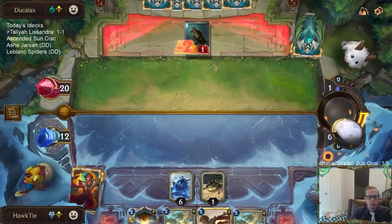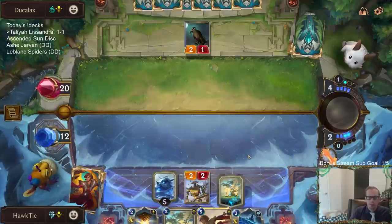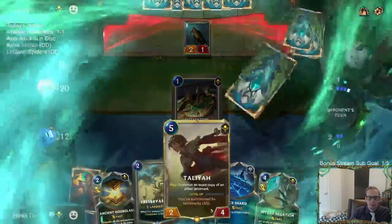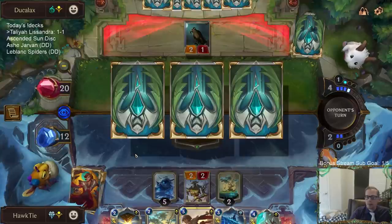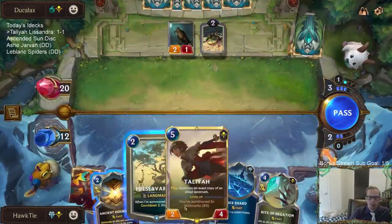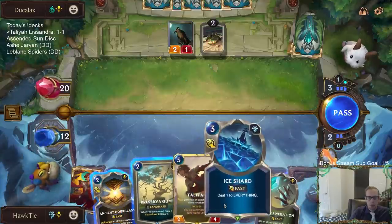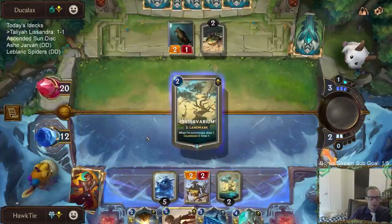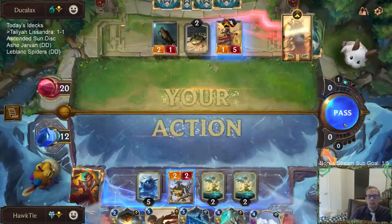I need more of those kinds of cards, less Preservariums. I need more like the deal-one-to-everything, Blighted Ravine. Ice Shard — there we go, Ice Shard good. I'm thinking about passing and not playing Preservarium so I'll have 7 mana next turn. If I play this then with Ice Shard I'd only have 2 other mana; if I don't play it, with Ice Shard I'll have 4 other mana. I guess I'll play it. No — I wish I didn't play it, would have had Avalanche and Ice Shard.